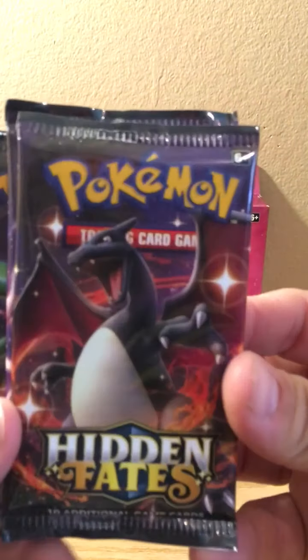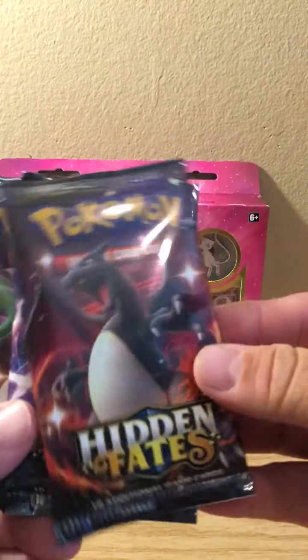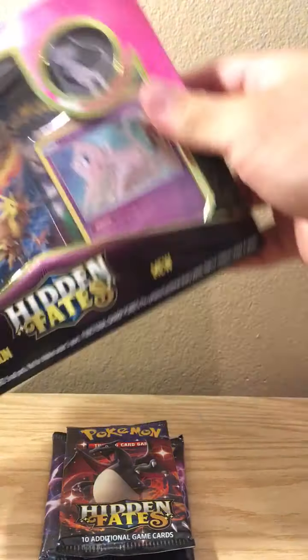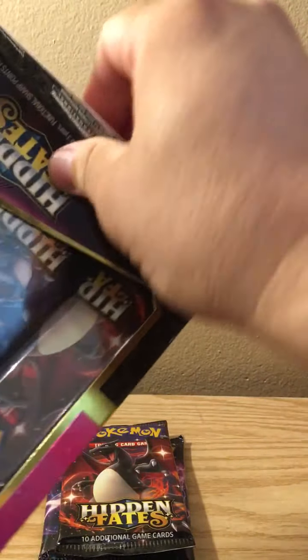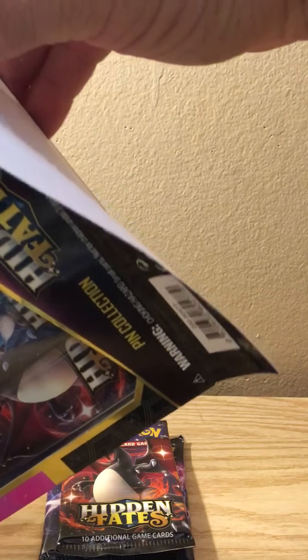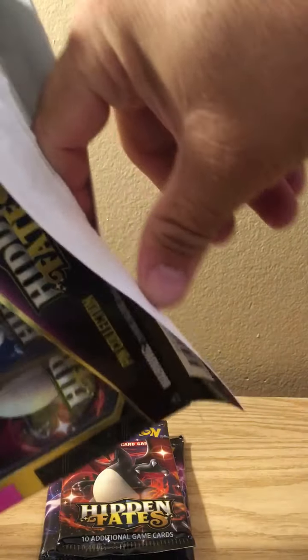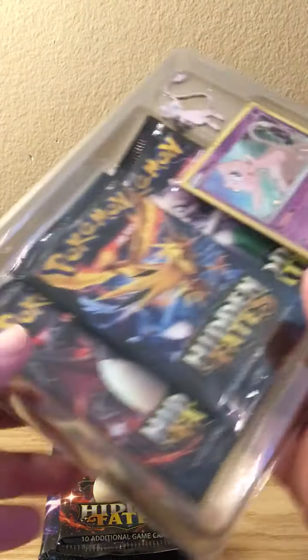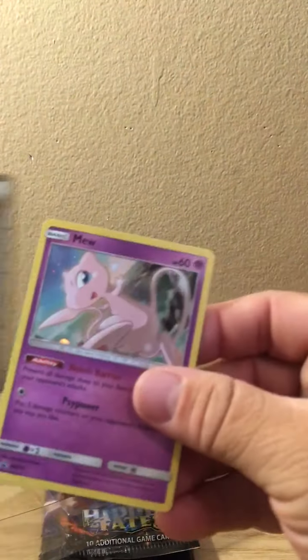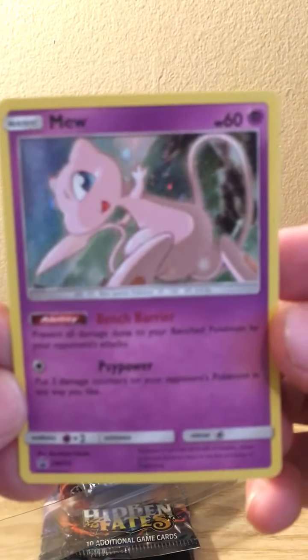Let's take a look at this one - look at that! Zapdos, Moltres, and Articuno - the legendary birds. I think it's funny how Articuno has the word 'Uno' in it, Zapdos has the word 'Dos' in it, and Moltres has the word 'Tres' in it. For those of you who don't know, it's Spanish for 1, 2, 3. Pretty clever, Pokemon, pretty clever. So we get the code card and we get a Mew, which is pretty playable.